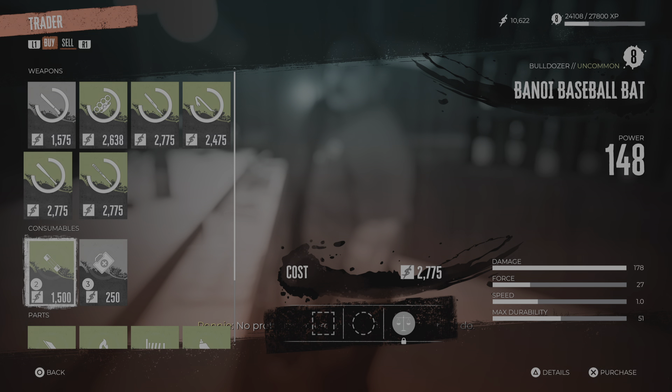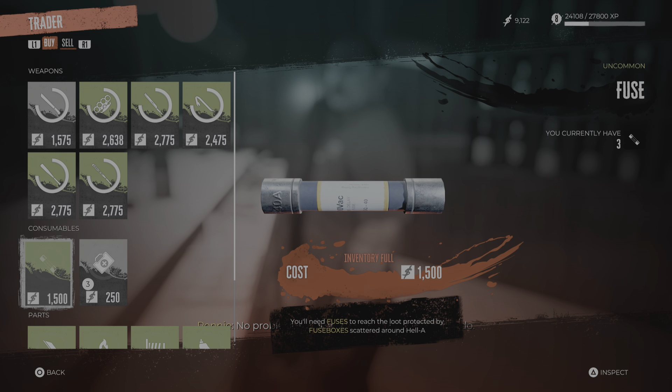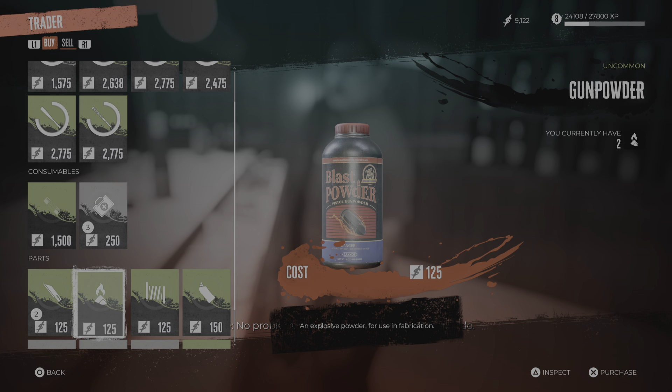One of the other things I recommend is always buying fuses when they're available, even if they are expensive. It's good to have a full inventory of fuses so you can open up the secret doors and get all the rewards. It's just nice when you have them — you stumble across a special lock and go, 'Oh, I've got a fuse.'